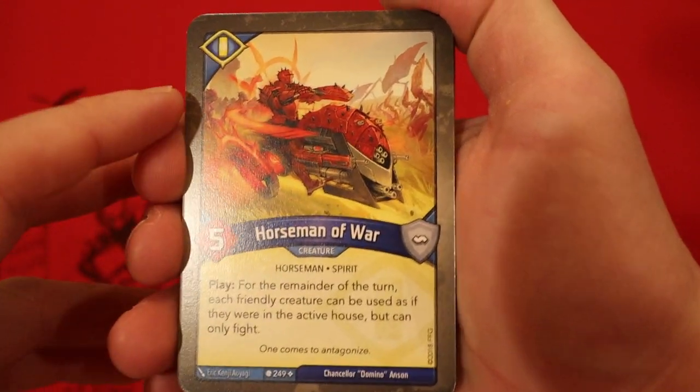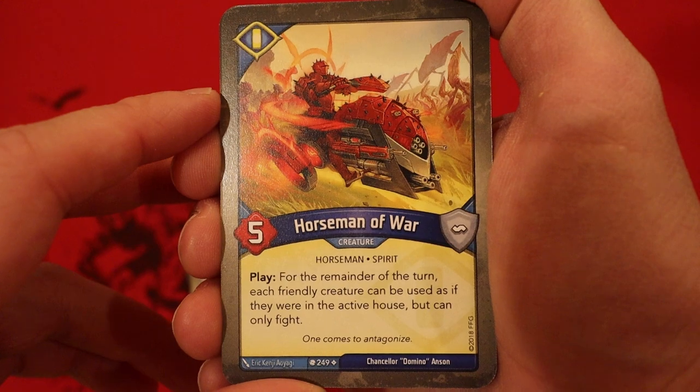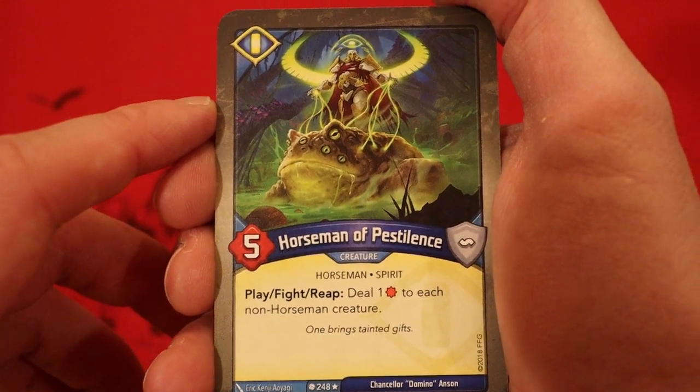What a fantastic box this is! Horseman of War, five power — whenever you play it, for the remainder of the turn each friendly creature can be used as if it was in the active house, but can only fight. Fantastic, love these guys. Horseman of Pestilence, five power — Play, Fight, Reap: deal one damage to each non-Horseman creature.